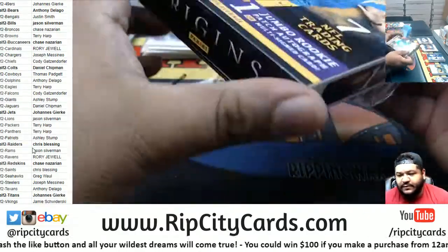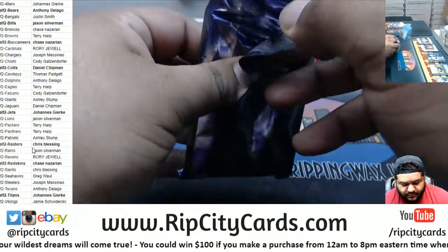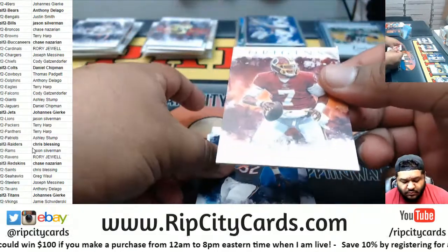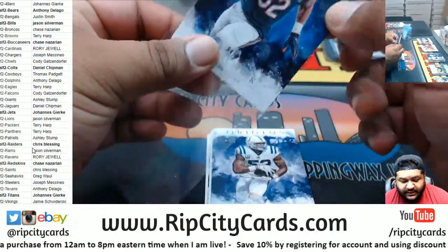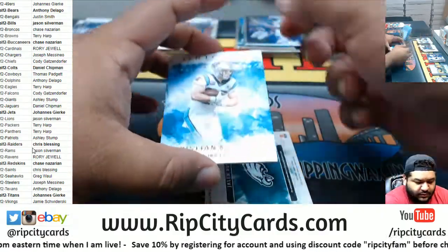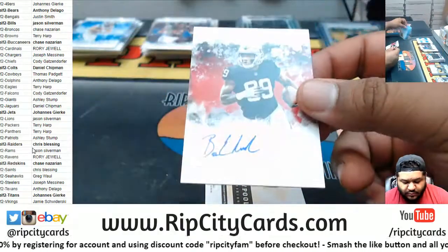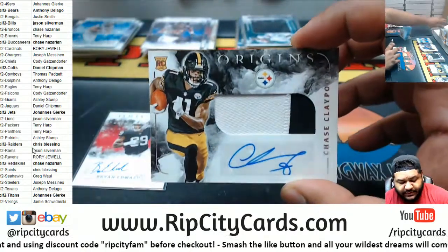Two boxes left. Need a big hit. Haskins $1.75 Redskins. Calio Mac Bears $0.99. Darius Leonard Colts. McCaffrey Panthers. Eagles Relic — Jalen Hurts, $1.99. Brian Edwards $0.99 rookie auto for the Raiders. And a Chase Claypool RPA for the Steelers.